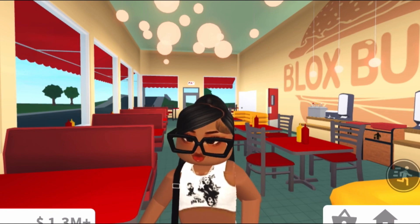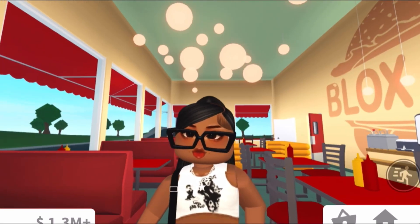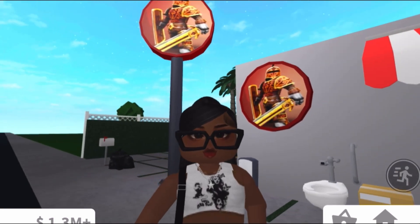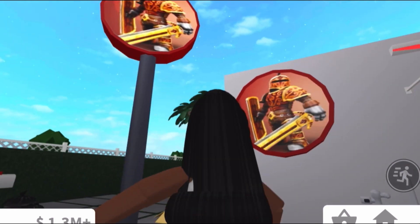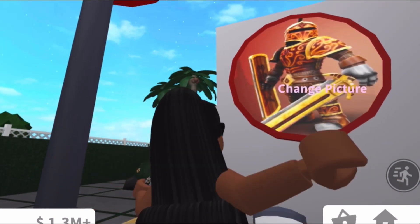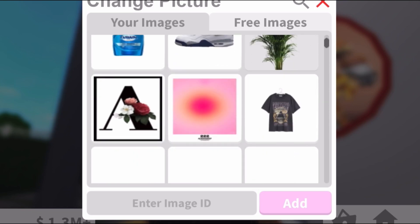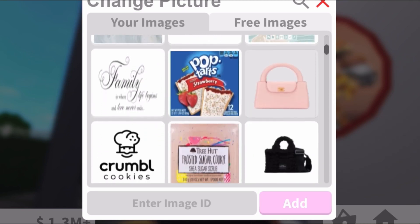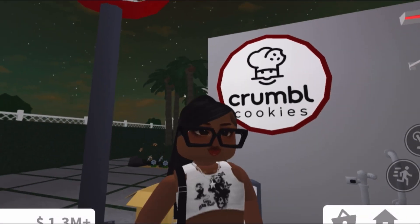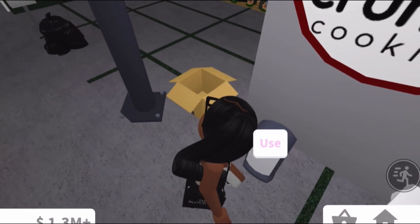Our next stop will be my house — I'll be showing you guys a few of the products they added. I already placed them down, so here are a few of the items they're letting us buy. We have the big sign you saw at Bloxy Burgers — we can create our own signs. There's another sign here too; I'm just going to pick a random image to see how it looks — I'll do Crumble Cookie.